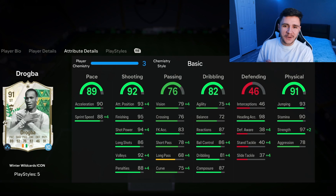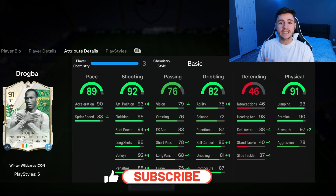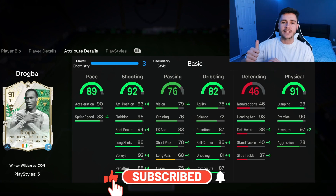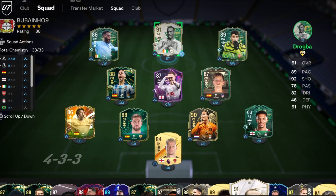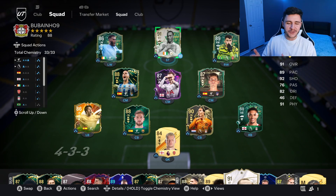As always, if you guys enjoy these FC 24 player reviews, go ahead and leave a like on today's video and also consider subscribing to the channel if you are new — it would be greatly appreciated. This is the team we're going to be using in Fut Champions to test out the new Drogba card. We're going to be playing him at the striker position in the 4-3-2-1 formation. So without further ado, let's go ahead and jump into game number one and see how good this card really is.